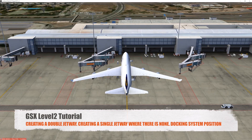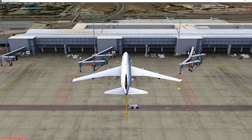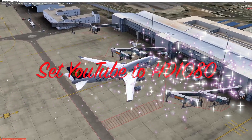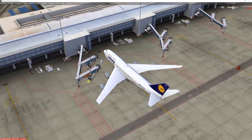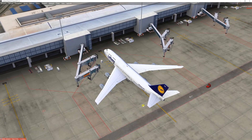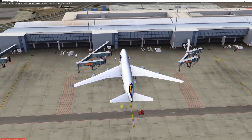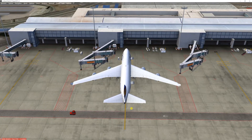Hello guys and welcome to another chapter of GSX Level 2 tutorials. In this chapter we're going to talk about creating double jetways where there are none, also creating single jetways where you don't have any kind of jetway. We're also going to talk about docking systems — how to add a docking system where you don't have one.